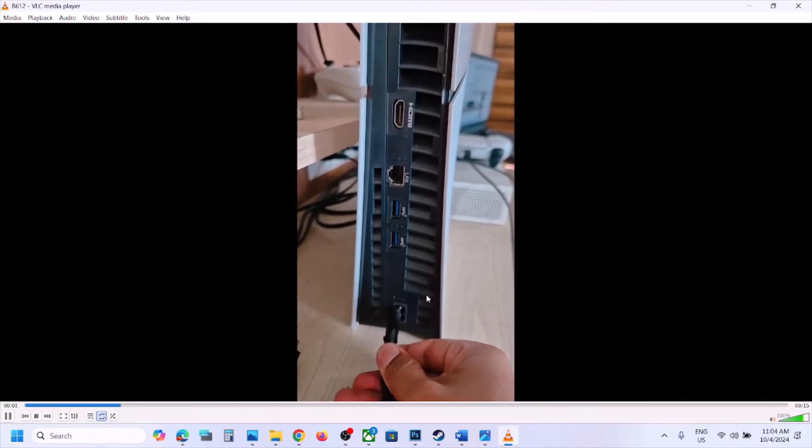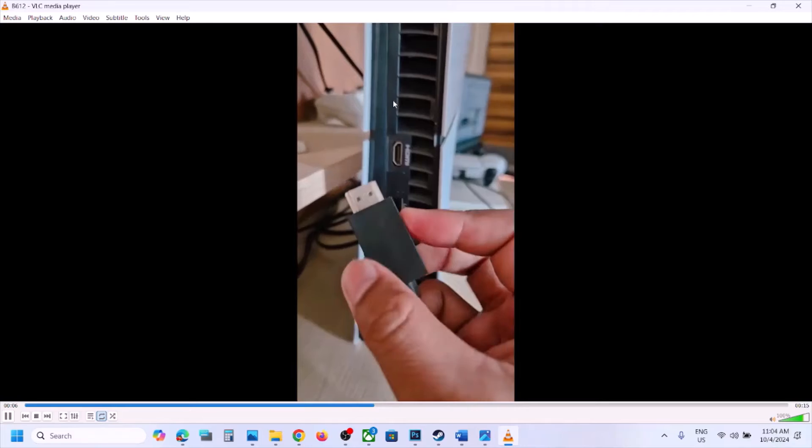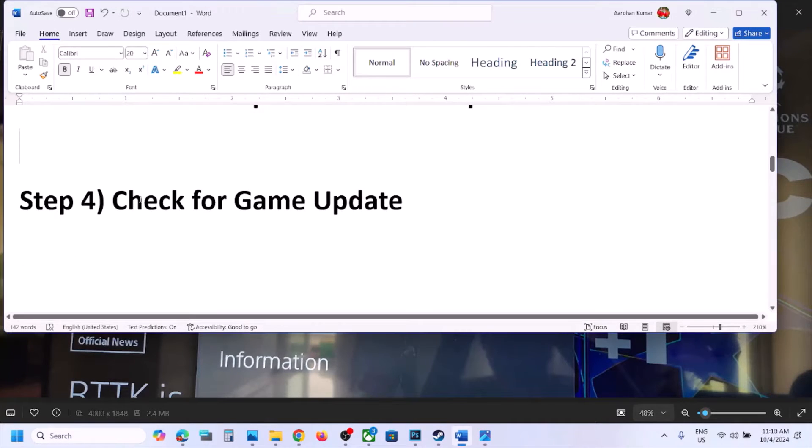After waiting 20 to 30 seconds, plug all the cables back into the PS5 — the power cable, the HDMI cable, and any other required cables. Once everything is plugged in, power on your PlayStation 5 and check.